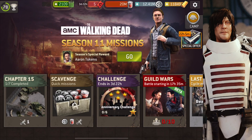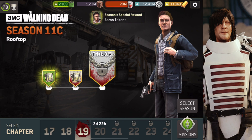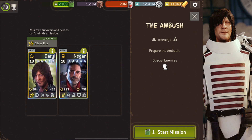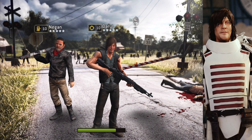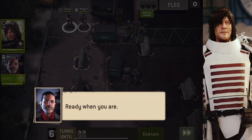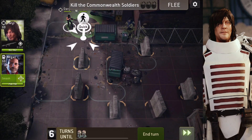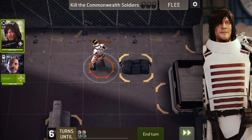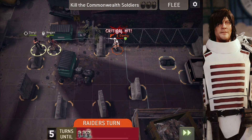We have the first one — the Ambush — then the Lottery, and then the Rooftop. Starting with the Ambush, we're preparing it with Daryl and Negan as from the opening episode of 11C. We're going to fight the Commonwealth, take these guys out, and get the car ready. I can see the Commonwealth soldiers and the car.